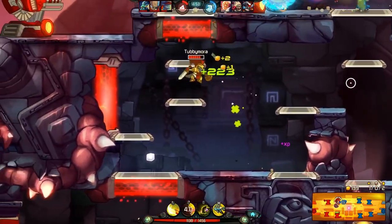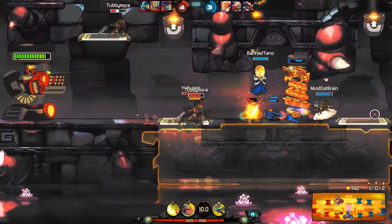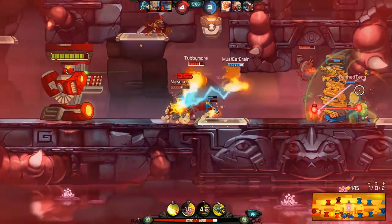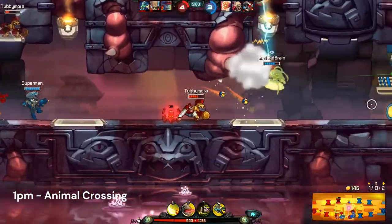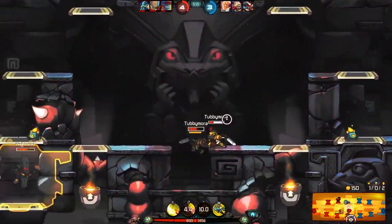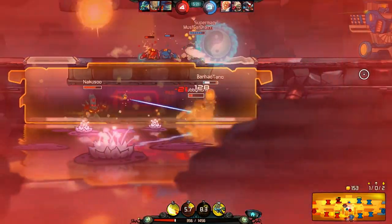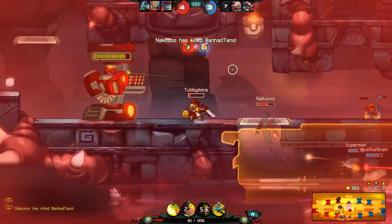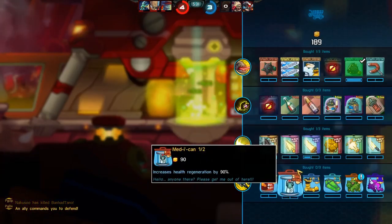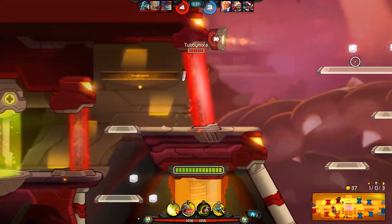Now, where is The Awesomenauts? I also forgot to mention that the game originally came out on the Xbox 360 on May 1st, 2012 — pretty old. They also released The Awesomenauts Assembled, which was like a definitive or remastered edition that came out in September 2016 on Xbox One. I actually bought that game when I first saw it on Xbox One, which was awesome.